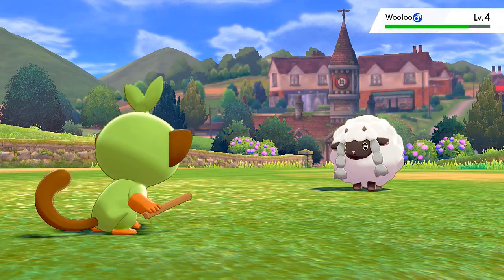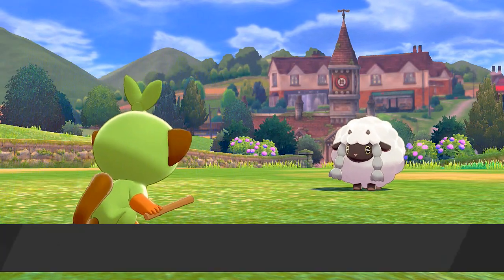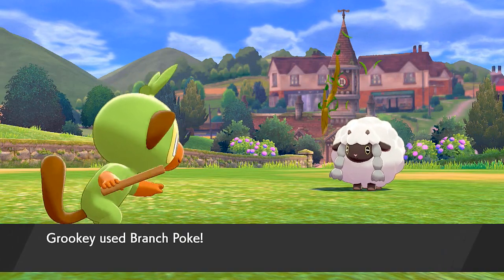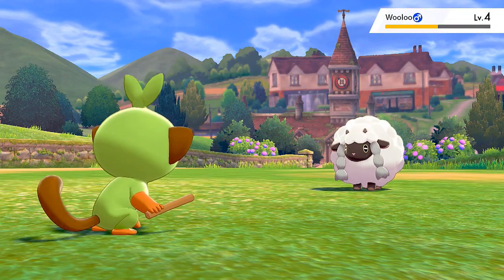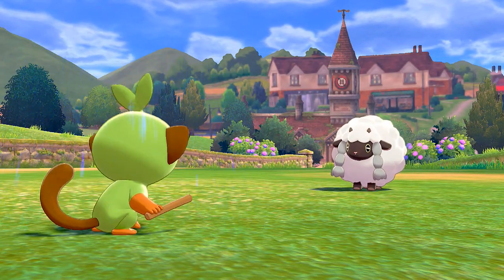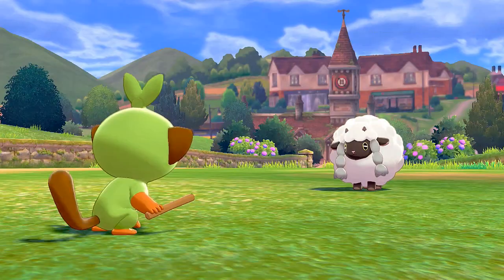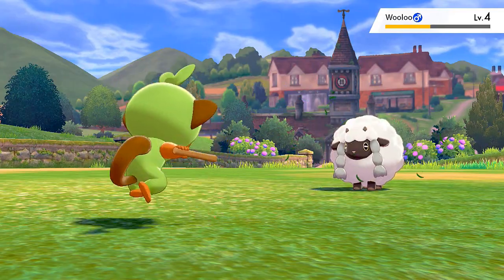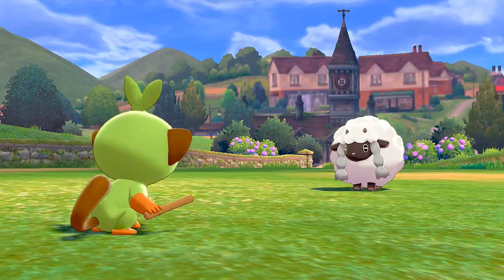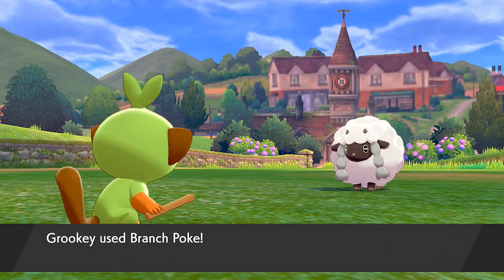Let's start battling. Here we have a Wooloo and Grookey needs a partner. The cool thing about this game is that you don't need a separate Experience Share — you're basically on Experience Share all the time while capturing and battling. Wild Pokémon battles later on also give more experience points, which I'll be doing off screen to keep my team maintained. This Wooloo is lowering my stats right now.